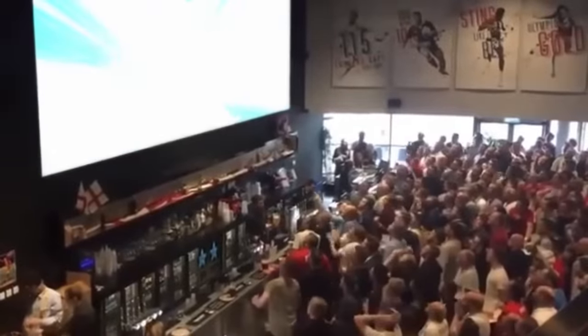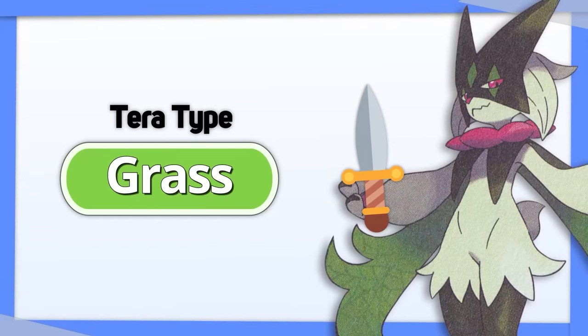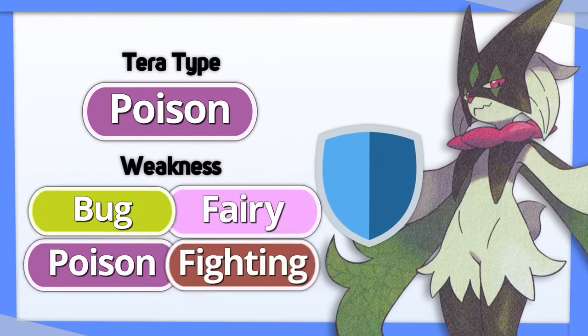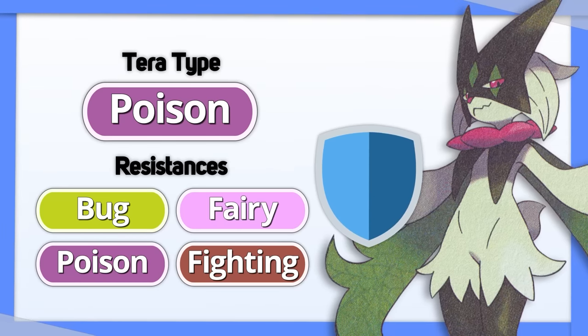Inteleon's standing cat form has two options: Tera Grass for more offensive pressure, or Tera Poison for defense. Tera Poison turns four of your weaknesses into resistances, which is pretty massive.